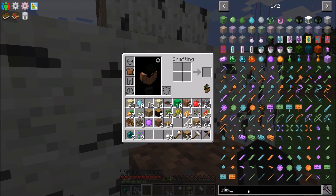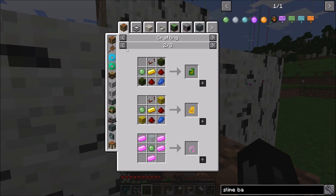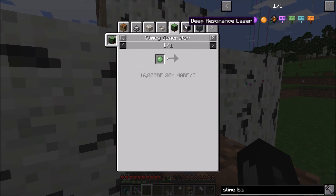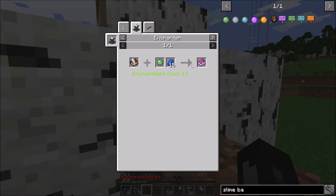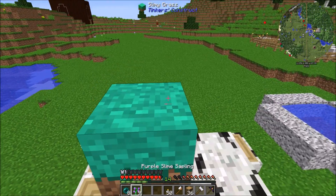What are all the recipes - or uses - for slime balls? Let's just check. We got lassos, leads, controller stuff. We got stuff from a lot of different mods, so that's really cool. There's a generator for slime too. We can make different foods, we can make silk touch - that could be useful on a book.